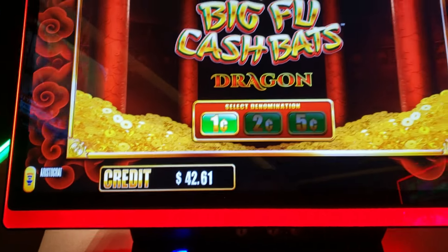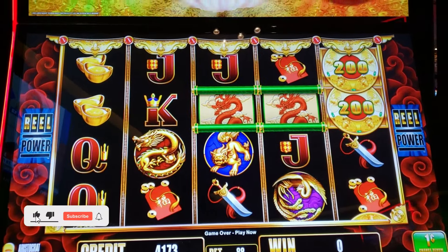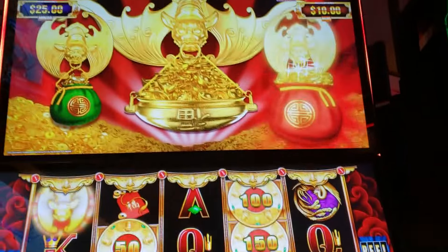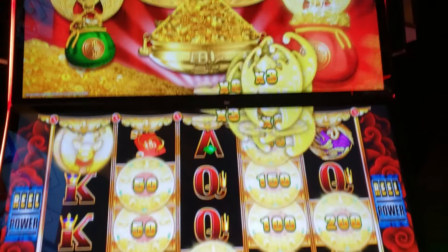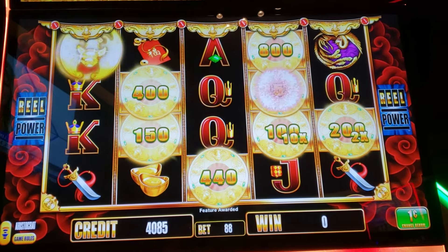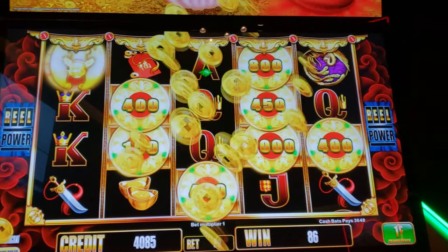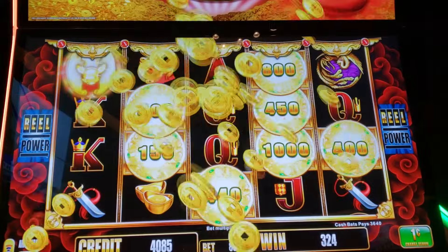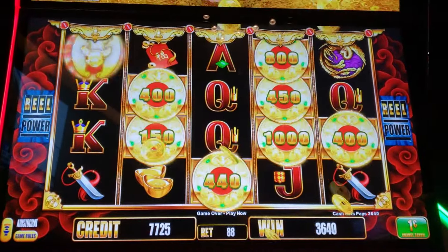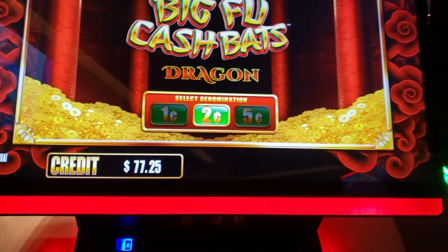I'm going to go back down to the $0.01 denomination and do two more $0.88 bets, and that'll be it for this game. It looks like that red cash back — we're going to get some multipliers there. And the coin shower! That was nice of it to give us some multipliers for those little discs. We won $36.40! I'm going to get back up to two cents, then.